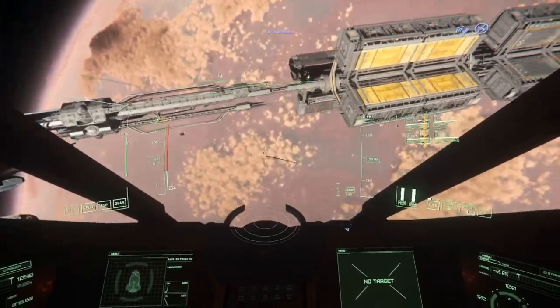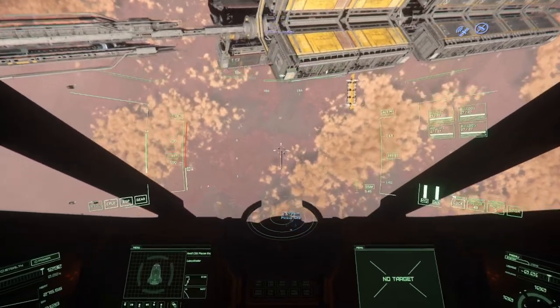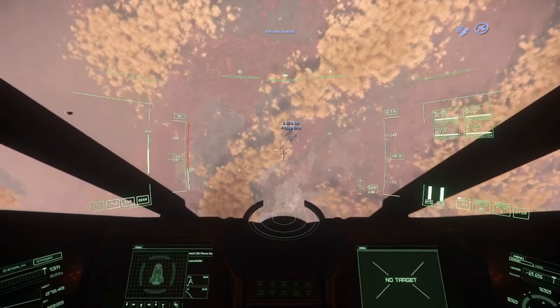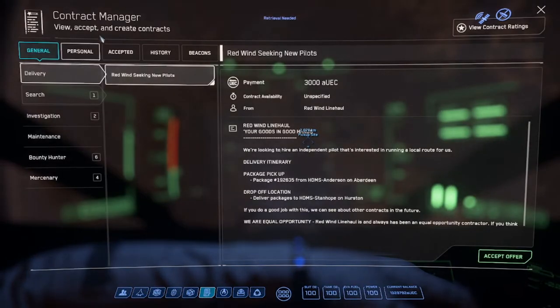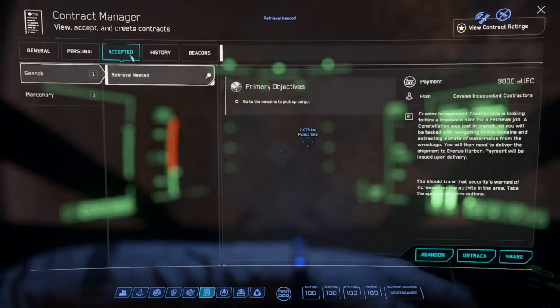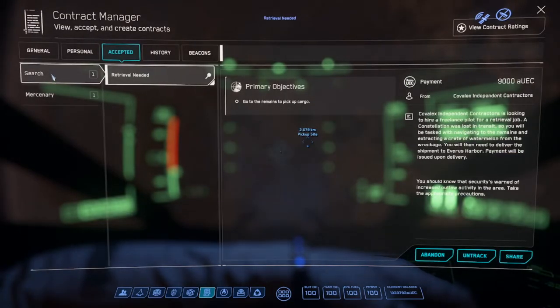This is a search mission, and you will see search and investigation missions in your contracts under the General tab. I accepted this one already because I didn't want it to go away while I was setting things up. This was a search mission to pick up cargo.